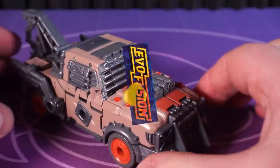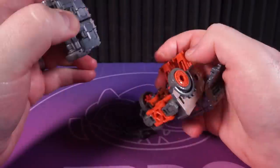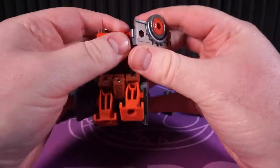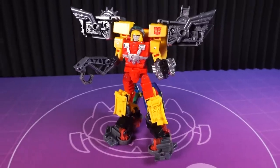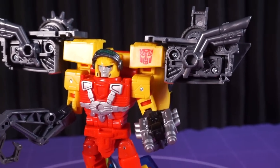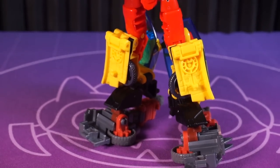Now for that big EVO Fusion gimmick, which actually makes sense for once. Scrapbook can be disassembled and then used as armour for other toys. It's similar to what we've seen with fossilisers and weaponisers in the past, but I think this comes together as much more coherent. Plus the fact you can transform them without taking them apart is a huge step up. Don't get me wrong - outside of this video, I will never do this again, but it's nice to have the option.